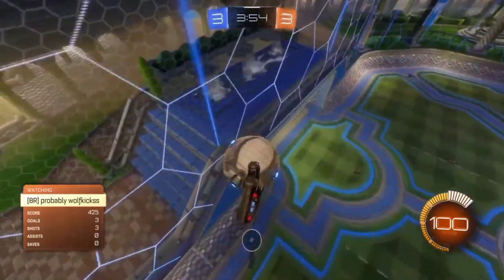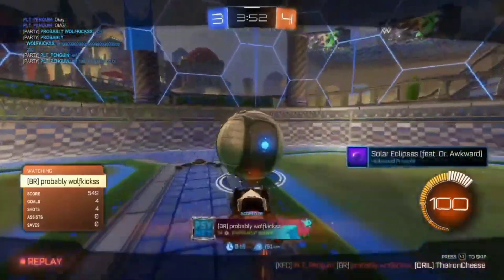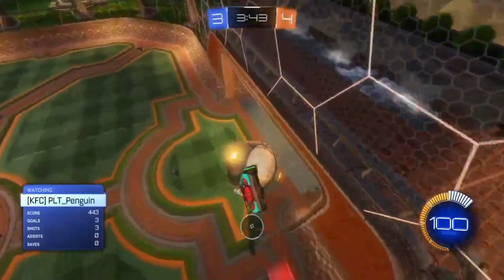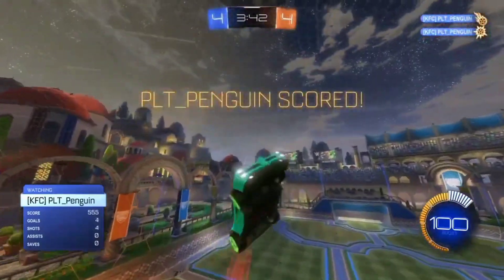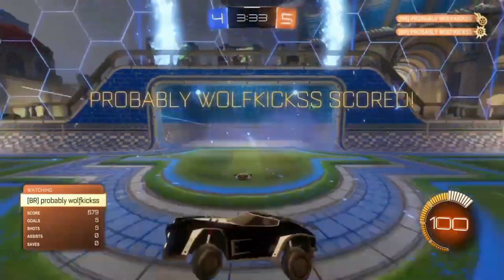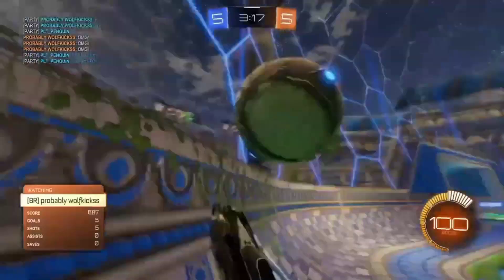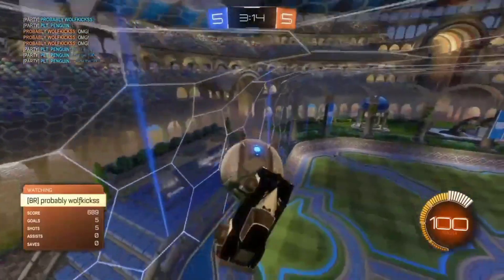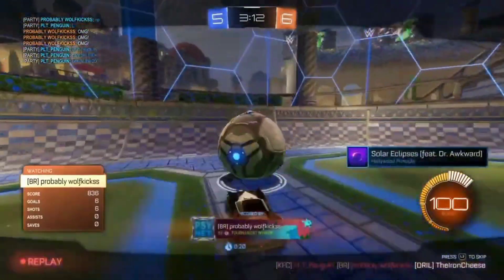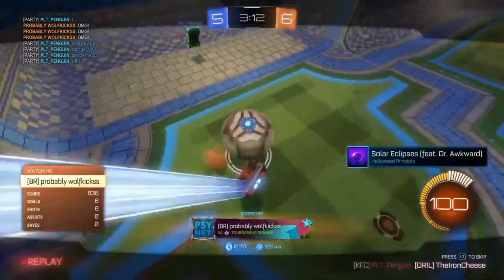Wolf Kicks still looking for that high 190. Can he get it right there? Definitely did not look awful — oh never mind, it was only a 151. Penguin is up — the dribble down was not that smooth. Gets a reset, going for the pinch now. The setup does not look bad, the pinch does not look bad as well. Is that high 190s? Only a 185. Wolf Kicks still trying to get that 200 or quicker. That was a 190? That did not look 190 at all — I thought that was like a 160. What the hell?